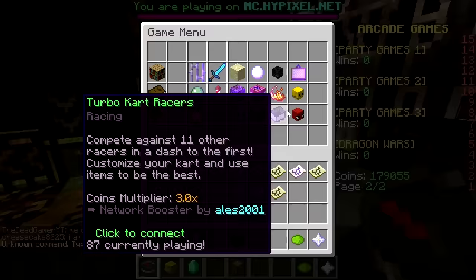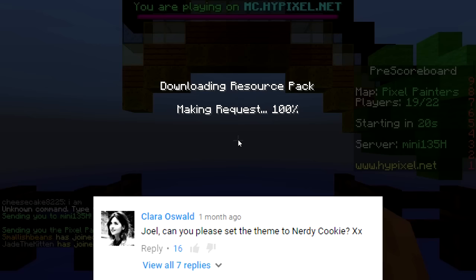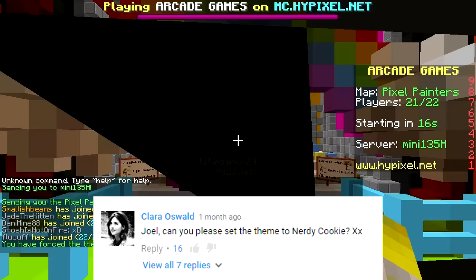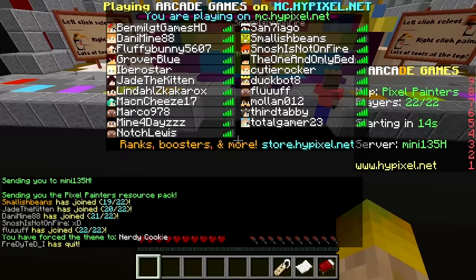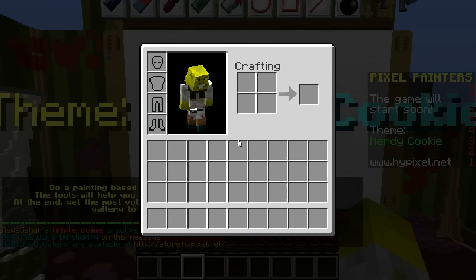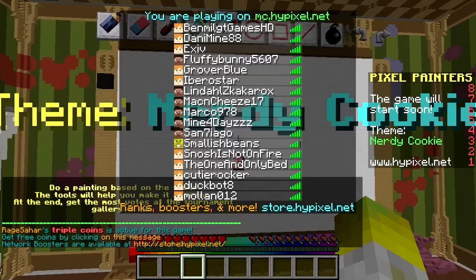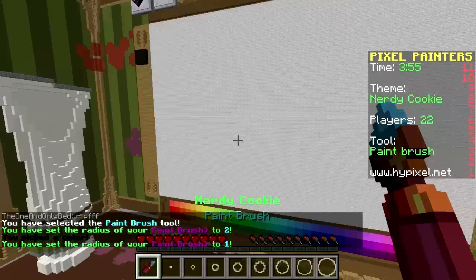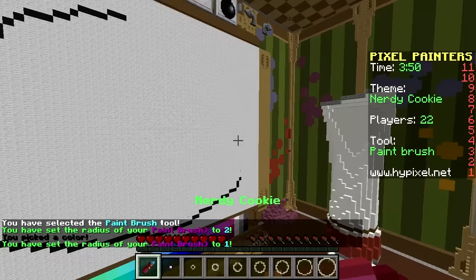The first theme suggestion comes from Clara Oswald who says set the theme to nerdy cookie. So nerdy cookie it shall be. Not sure if everyone's gonna stay in the lobby for this one because that's gonna be quite a tricky one to draw, but I'll give it my best shot. I'm just gonna do a cookie with glasses. Let's get ourselves some black and the right size and start drawing our cookie — big circle.